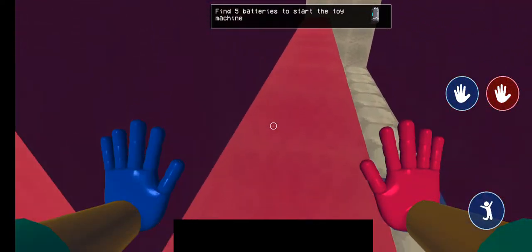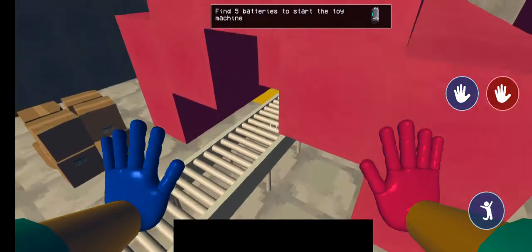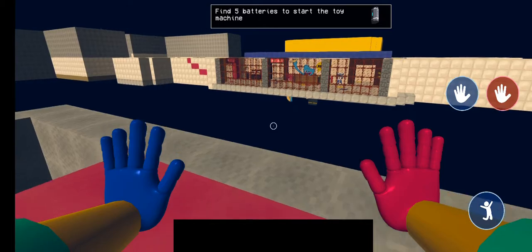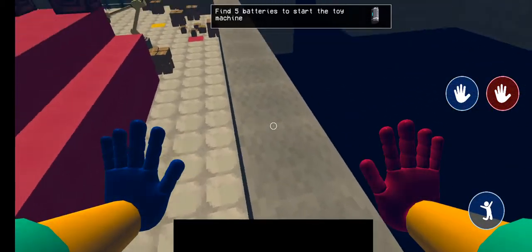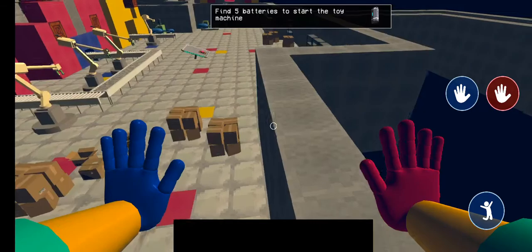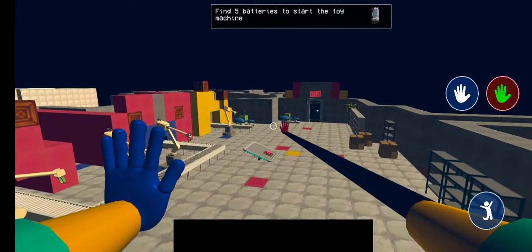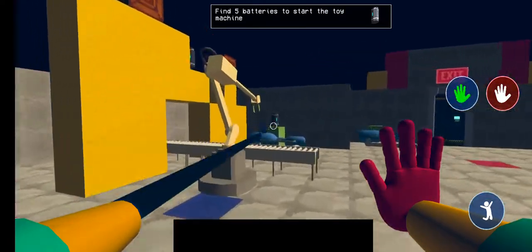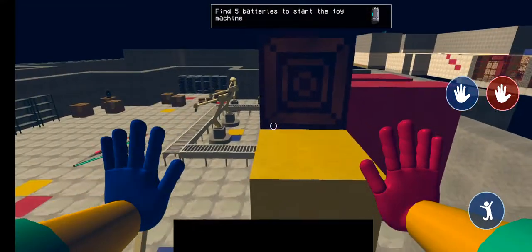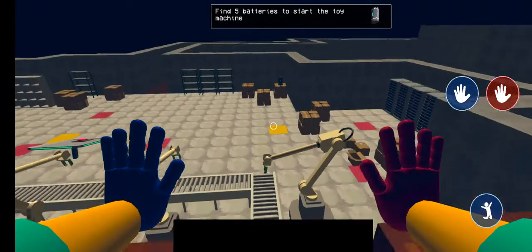Find five batteries to start the toy machine. If someone could jump here just right, I think they could get on the ceiling. My goodness. Whoever made this game, they suck at coding. This is like — wait, yeah, I can. SMH. Whoever made this game, you suck at coding. You really do. Like, holy shit. Who codes like this? Coding in a ceiling is super easy. If you could code all this and all the quests, I'm pretty damn sure you can do that too.